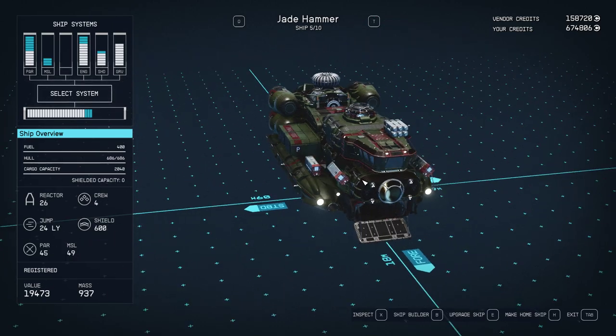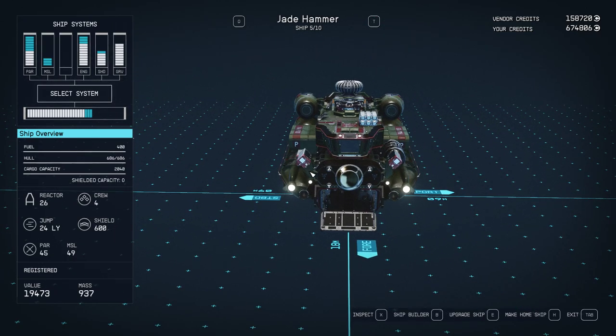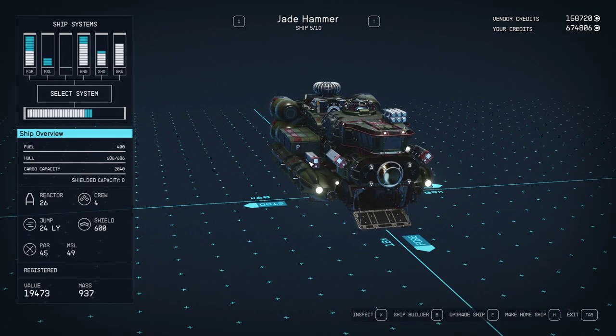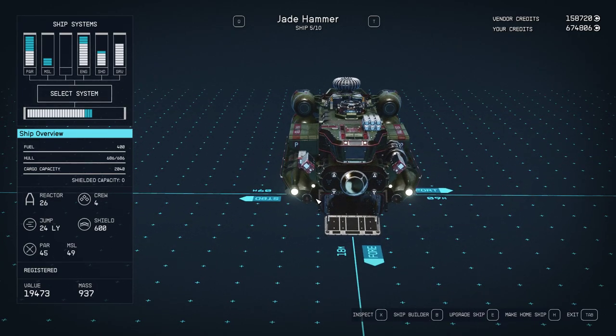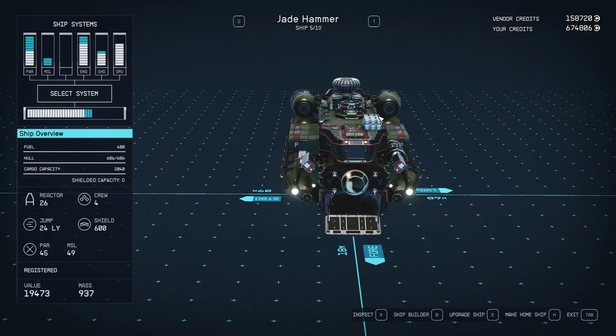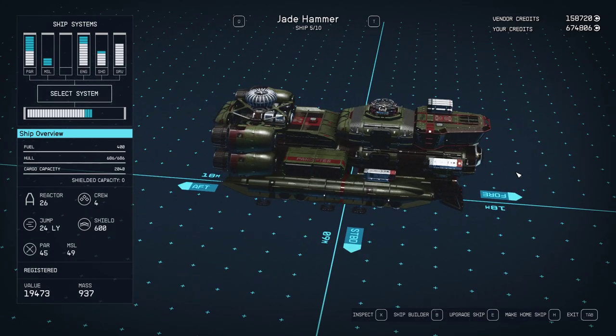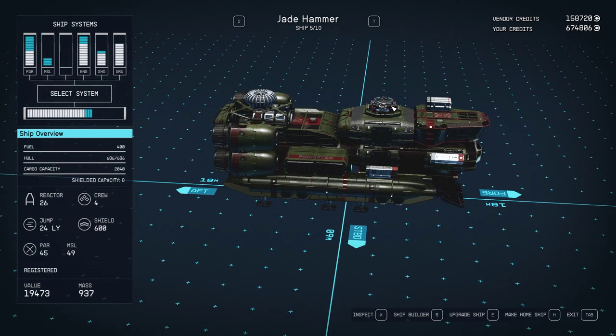I've got one on either side of the hab mounted to a weapon mount, and then I just used the empty spot on the front landing gear to mount a third one. So I've got three electron beams and a single missile launcher. This is the Hope Tech large cockpit, and I've used a Hope Tech one-by-one companionway with a separate docker mounted on the front of it.